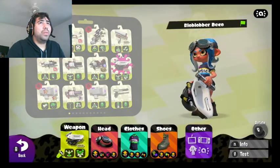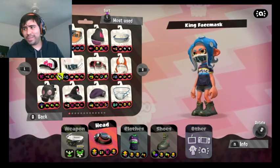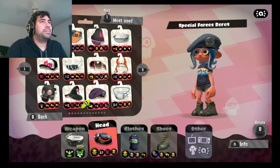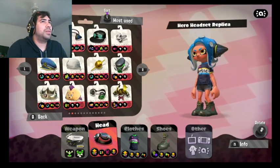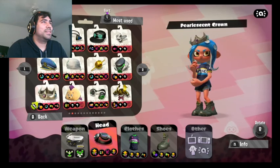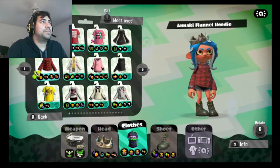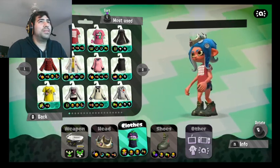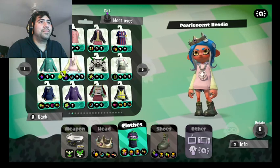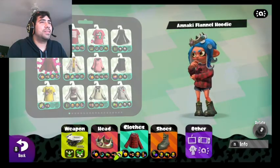We got the Blob Blobber Deco we have to do. But I'm gonna switch my gear — I go less for ability, more for aesthetic on my Inkling. I do like the summertime look. The Blob Blobber would be a good one. I do kind of like the samurai helmet. I like that too — we can go with that for now. I actually think I like this. I like how it looks, especially with the boots.